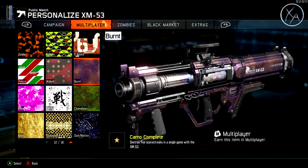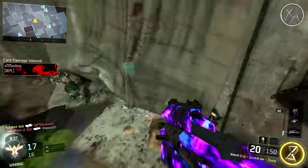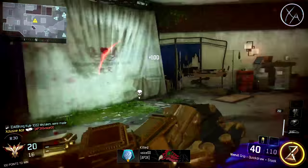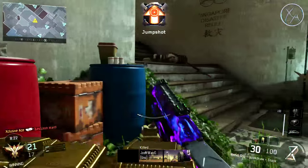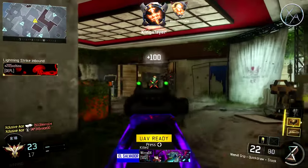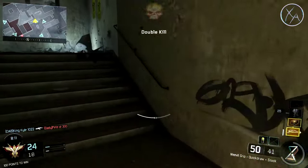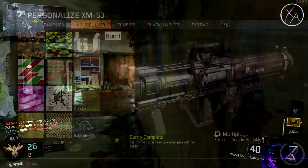The next one is the Burnt Challenge. This one requires you to destroy five scorestreaks in a single game with that launcher, and you only have to do this once. Most of the time you can complete this within the first game of trying, assuming the enemies put up UAVs and other scorestreaks. UAVs and counter UAVs are the easiest things to shoot down. Stay away from Safeguard — stick to Domination, Demolition, Hardpoint, or Kill Confirmed where UAVs are very prevalent.